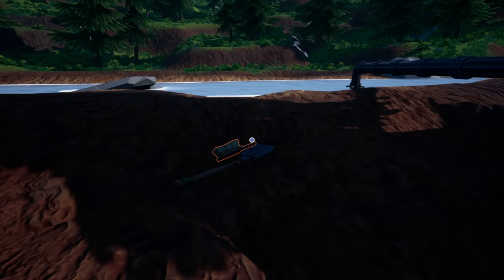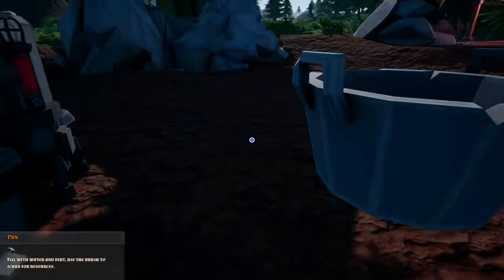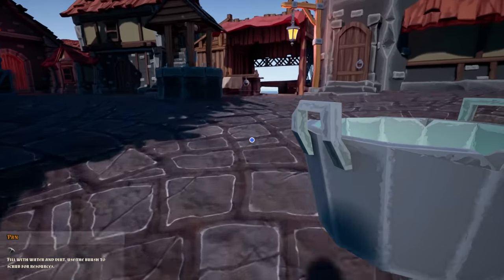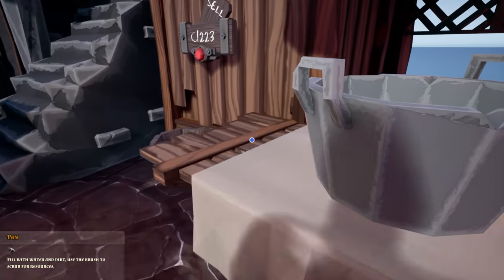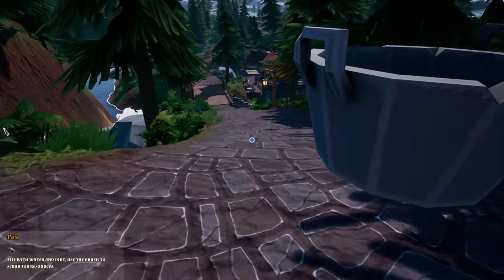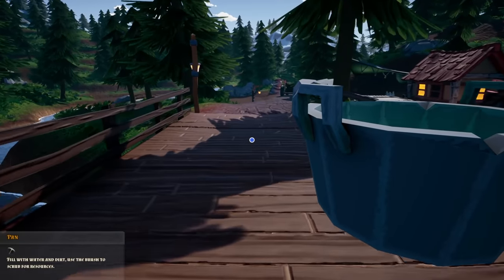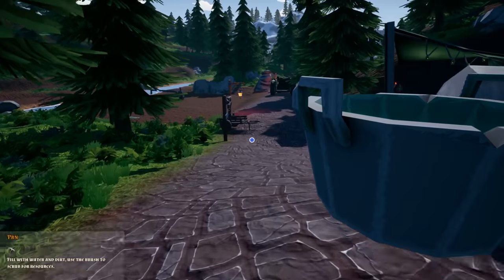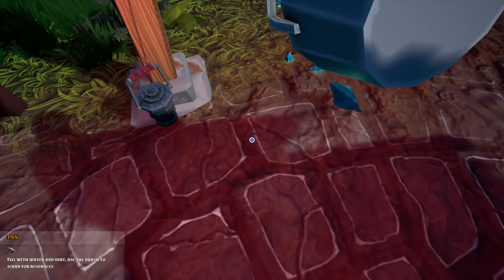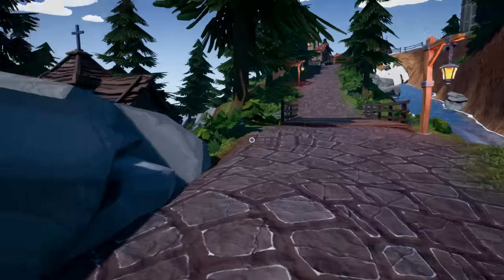We've got a whole bucket full of goodies, let's turn this off for now since we don't have a valve. Let's grab this - oh this thing is full of stuff! Look at that. Good amount, 1223 - that is what I'm talking about! We're gonna grab our money, dump out these crystals, and we need to get some more buckets, pans, and start smelting some stuff.